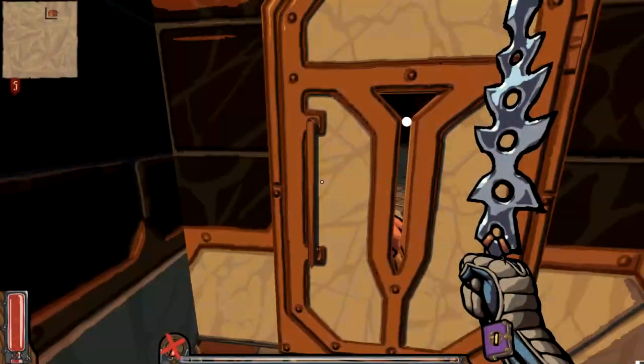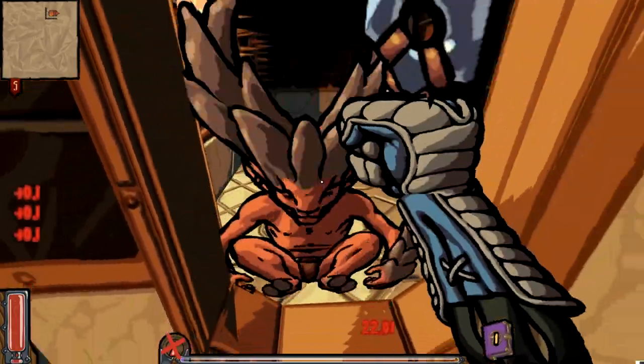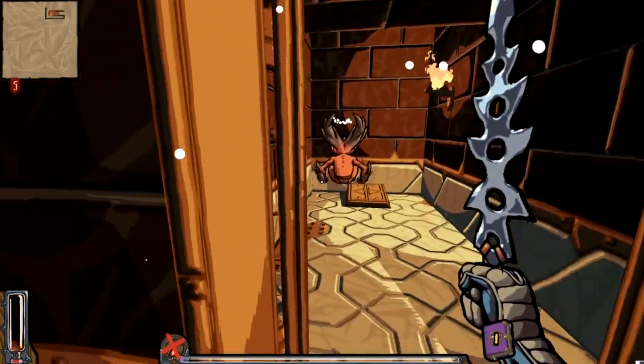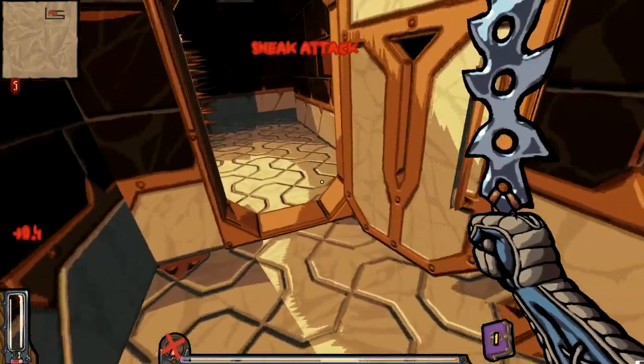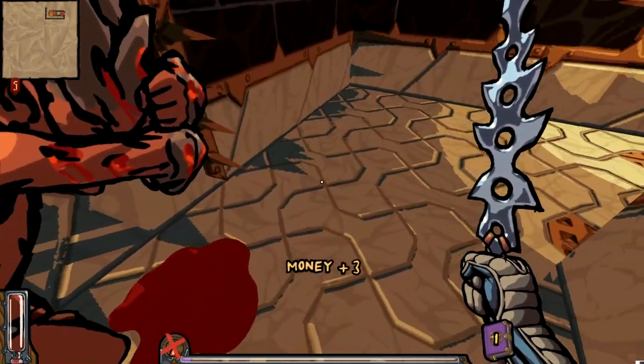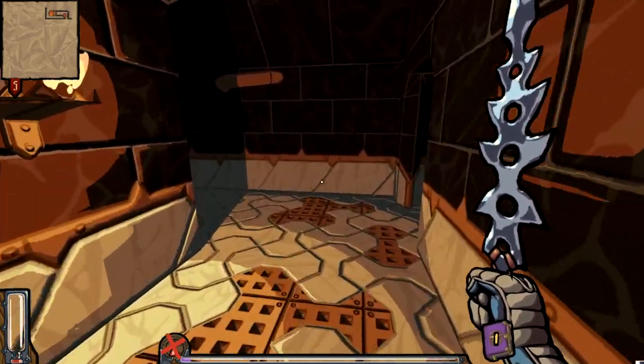With these ram dudes, let their ignorance be their downfall — they'll run and ram you. You can go up and whack them if you have lifesteal on your weapons; they're easy. Or let them run into a wall and die. Their ignorance will be their downfall and you will be rewarded.